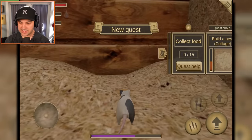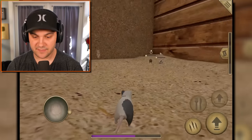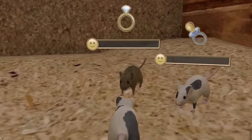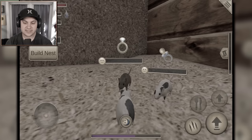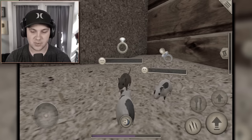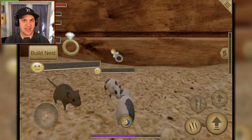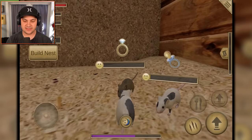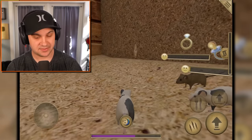We've got a new quest: build a nest cottage and collect food. Where's our family? There they are — hello friends, hello baby Seth, hello mama mouse. I guess her name will be Jesse, because that's my real-life wife's name. If my mouse child is named after my real-life child, then my mouse wife should be Jesse too. This is enough thinking — it's hurting my brain.